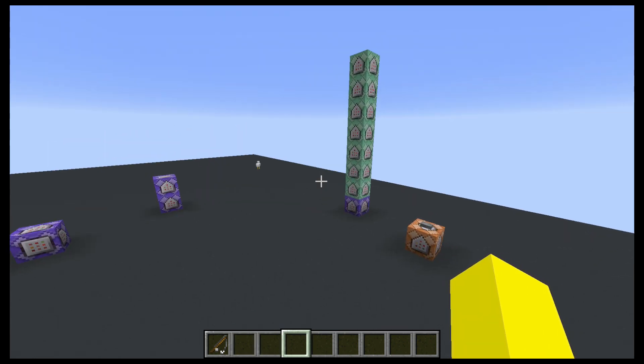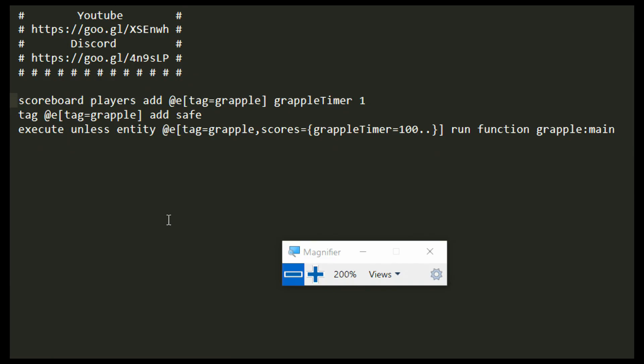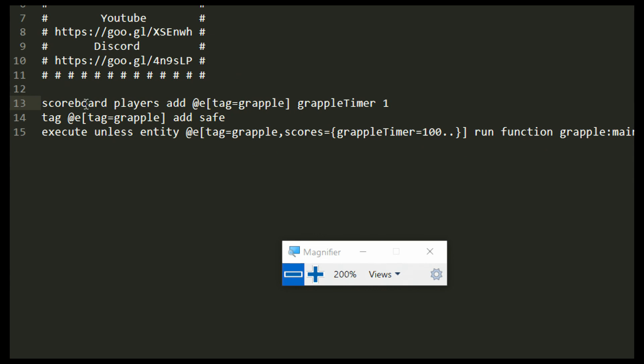There is only one function in the data pack — I'll explain it quickly. We have scoreboard players add grapple timer 1, and then we tag it with "safe." Unless there is one with a score of 100, we run this function again. So what this does — as soon as it hits the ground — we keep adding one until one of them hits a score of 100, which is when we start teleporting the player. When we know it hits the ground, we add "safe," which makes sure you'll teleport to it. Without "safe," it would just get killed right away. This also allows us to stop a grapple: if you throw it out before the bobber hits, you can stop it by either right-clicking again or moving to a different slot. The hashtags are just comments — don't worry about those.